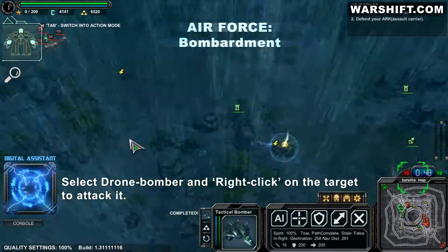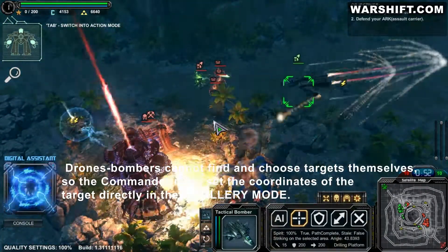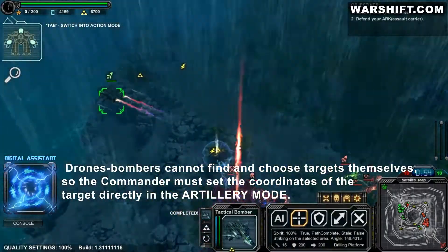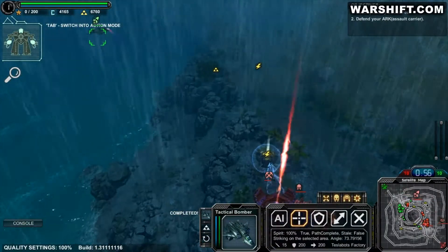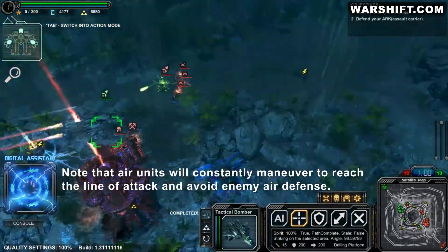Select the tactical bomber and right-click on the target. Bombers do not attack enemies independently, so you should specify a particular target. Air units will constantly maneuver to reach the line of attack and avoid enemy air defense.